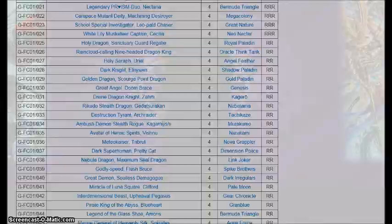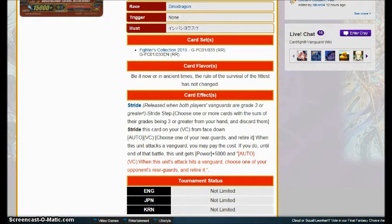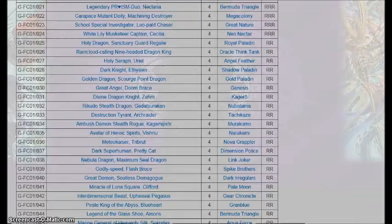Moving over, we get Tachikaze who gets Destruction Tyrant Arch Raider. Choose one of your rear guards on a Tyrant — when this unit attacks the Vanguard, you may pay the cost. If you do, you gain its power plus 5,000. If he hits the Vanguard, choose one of your opponent's rear guards and retire it. Pretty meh skill — you're killing something to get a potential retire just by swinging into a PG or whatnot. Chances are your opponent's going to let them attack because they're giving up a rear guard for one of yours — it's just a break-even. Tachikaze really didn't get a whole lot out of this set; they basically just got G units for the sake of striding.